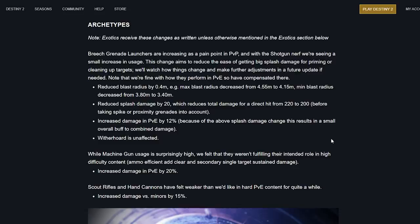Breach grenade launchers are increasing as a pain point in PvP. With the shotgun nerf there's a small increase in usage, so this change aims to reduce the ease of getting big splash damage for priming or cleaning up targets — further adjustments possible if needed. PvE is fine so they've compensated there. Blast radius reduced by 0.4 meters (4.5 to 4.1 minimum 3.8 to 3.4), splash damage reduced by 20%, reducing total damage from 220 to 200. Spike/proximity grenades get a 12% PvE damage increase to compensate.